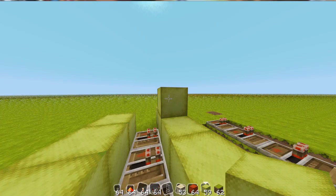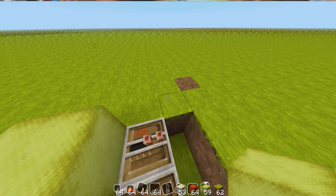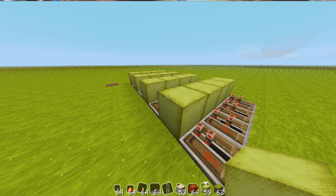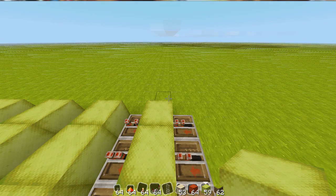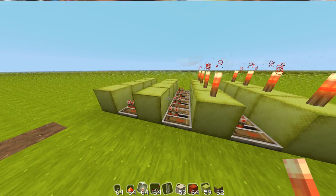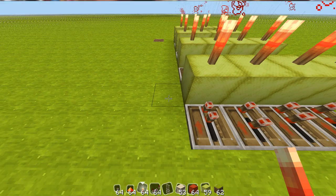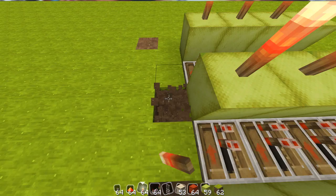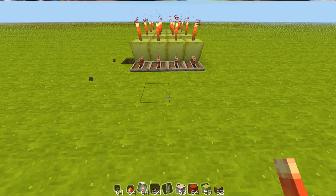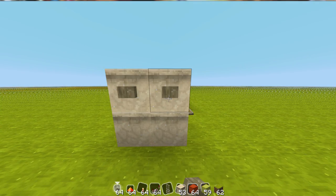Once you cover the trenches with a block, put redstone on top of them and then dig down once in front of them all. Now we're gonna need to build the four-digit keypad.